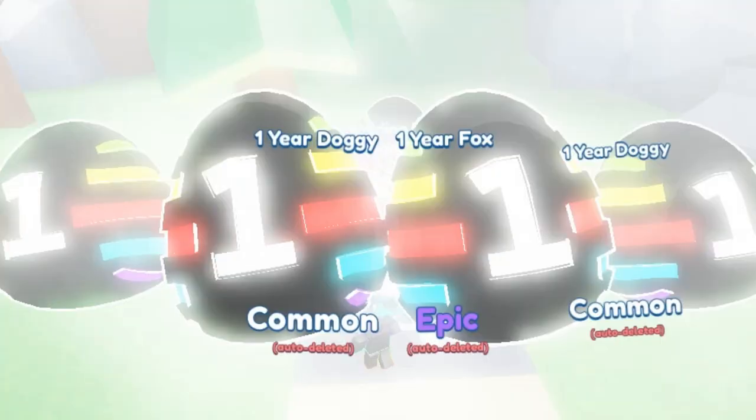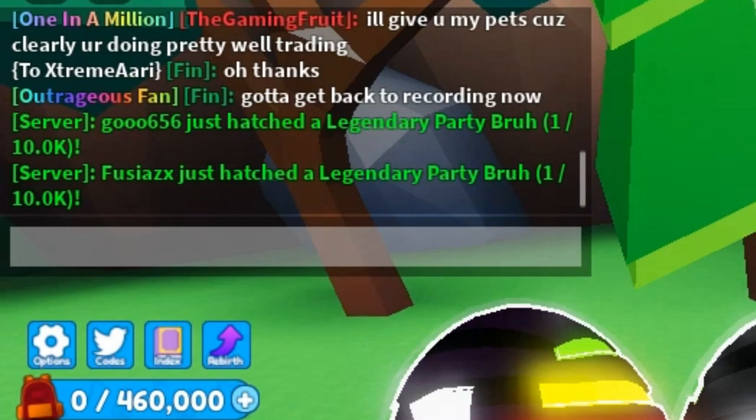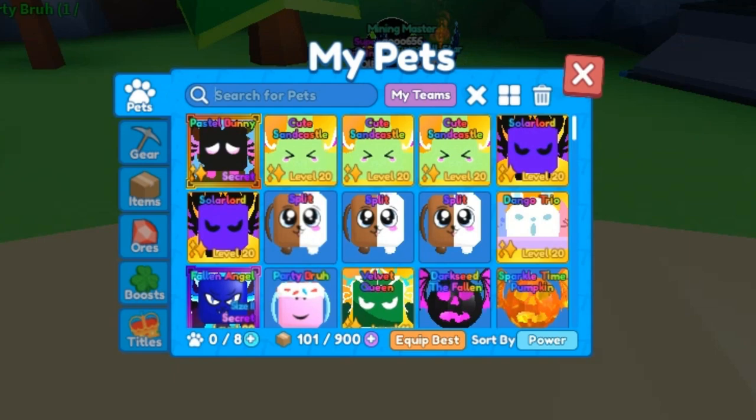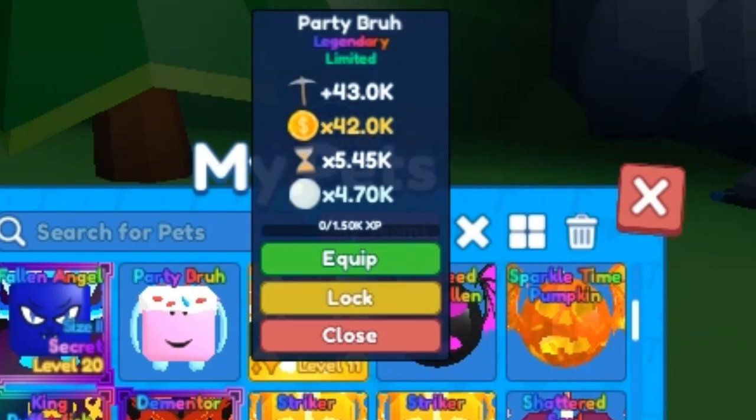We got a Party Bruh! Finally — that is one in ten thousand, and it took 20 minutes just to get that. Let's check that out: 43k mining power, 42k coin multiplier, and 4.7k pearls. Nice, I like this one.